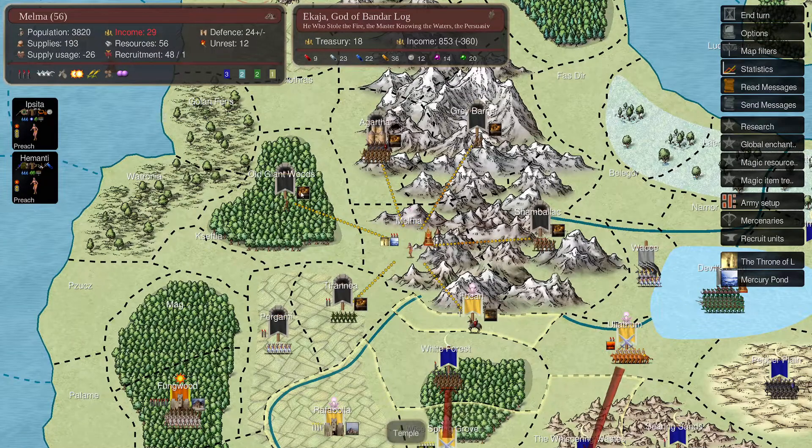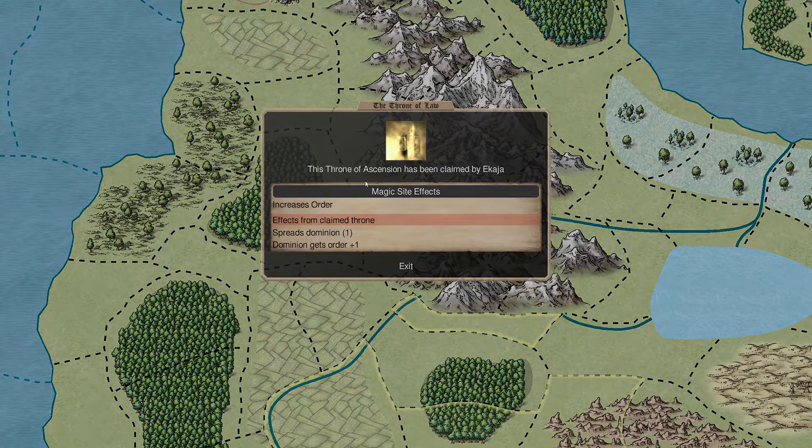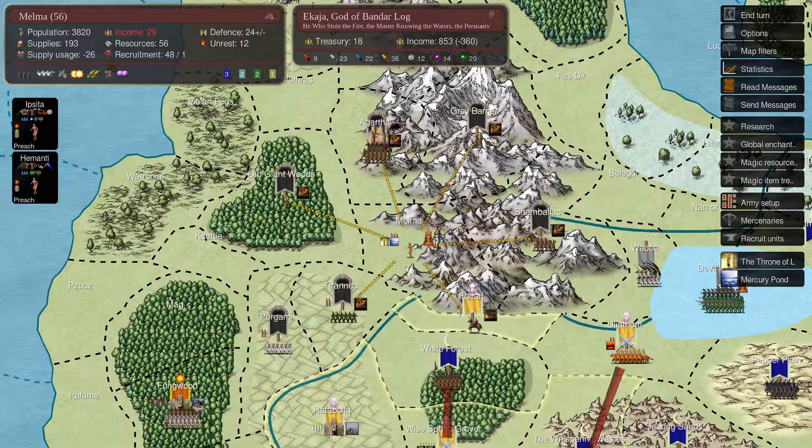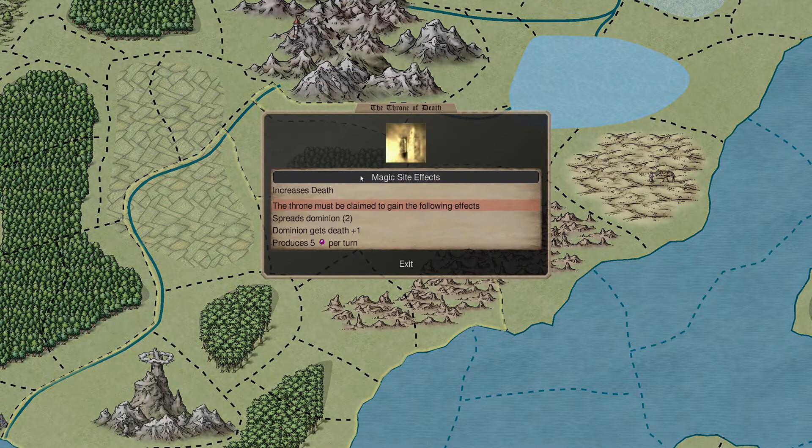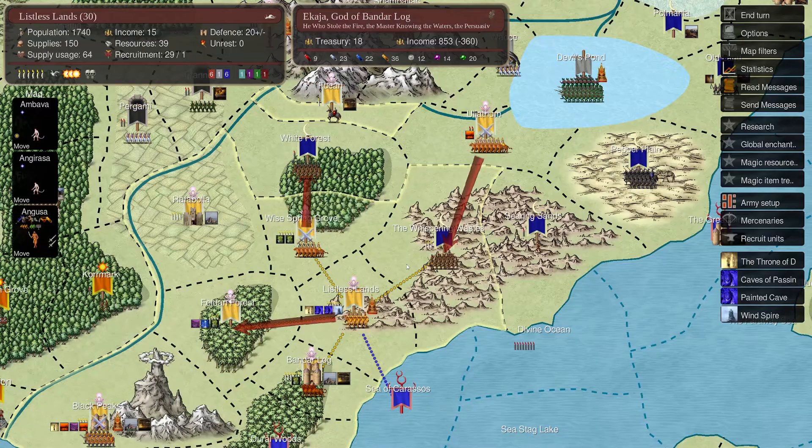I was debating whether I should go try to take a temple or two here. We could go for Old Giant Woods, Tyrania. We have the Throne of Law - yeah, it's been claimed. So we don't want to lose it. We want to hold this one first and foremost. Taking a temple doesn't seem as important.